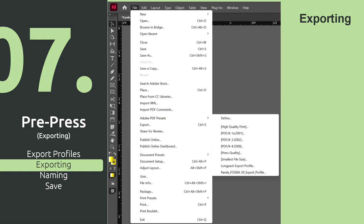When saving in any of these programs, you're going to go right to PDF export. Look at those profiles right in the program — Adobe PDF presets. I use Longpack and Panda for most printers, especially if they have the same color profile. Look how easy that is — just right in there.